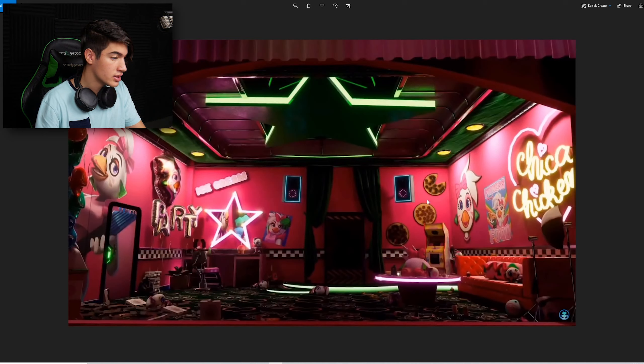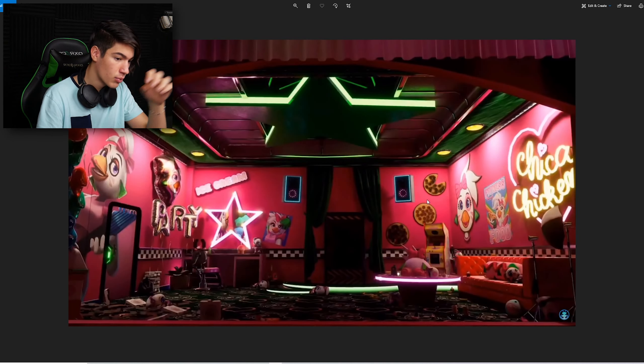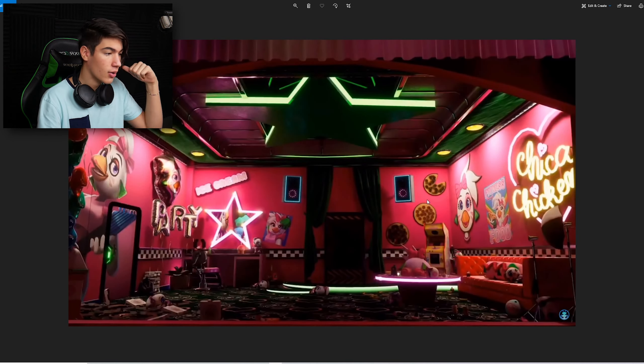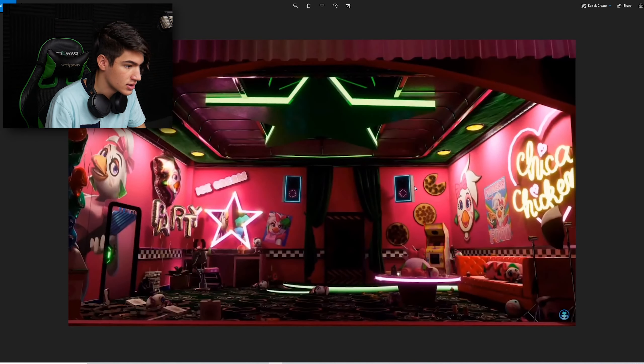Next is the Glamrock Chica room stuff. It's more filled — it has more stuff than the other one that we saw in the trailer.